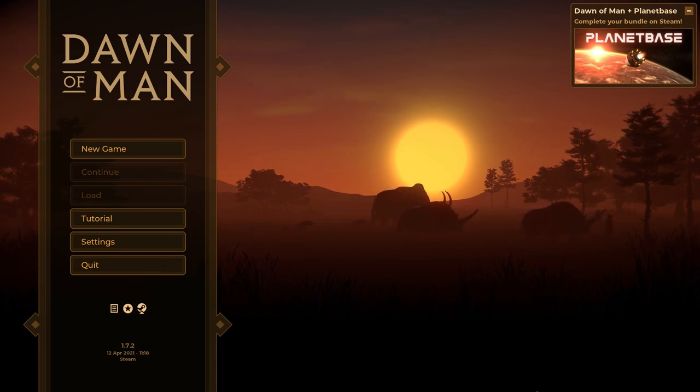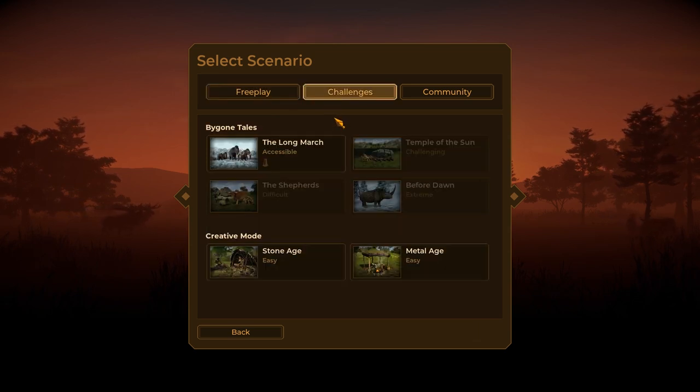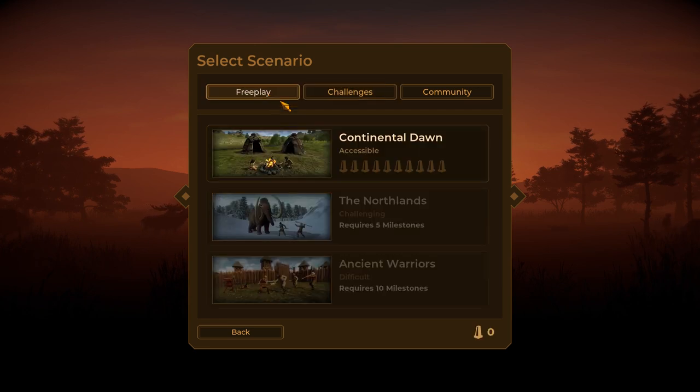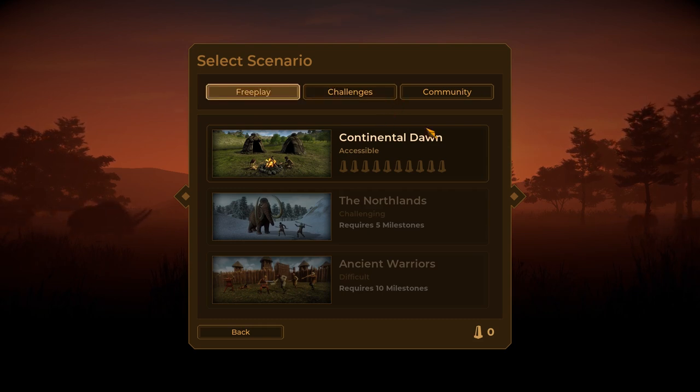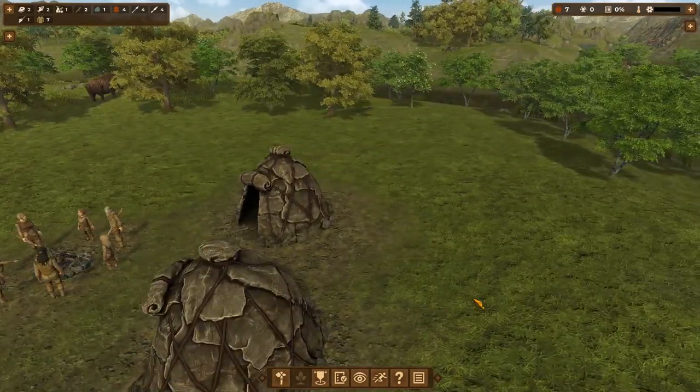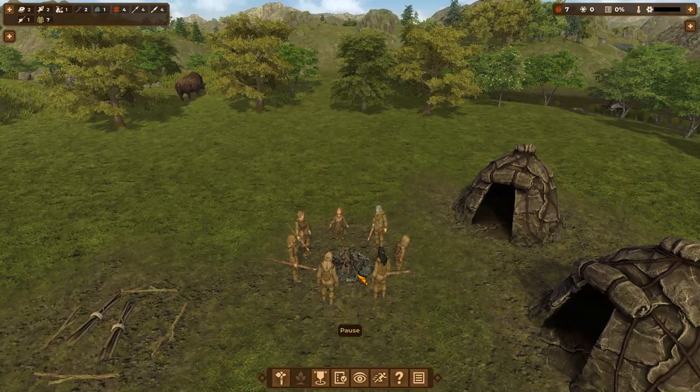I went through and did the tutorial — I really did the tutorial this time, I promise — and got a vague handle on it, but I thought we'd just jump right in and see what happens. I've got free play or challenges. This is a bit of a speed bump because it wasn't covered in the tutorial. I'm assuming I'll go for free play; that sounds like the sort of thing we do around here. Let's start with free play continental. Dawn of Man, what do you got for me? Put your shoes on, kids, we're at Grandma's by the Fork in the River.